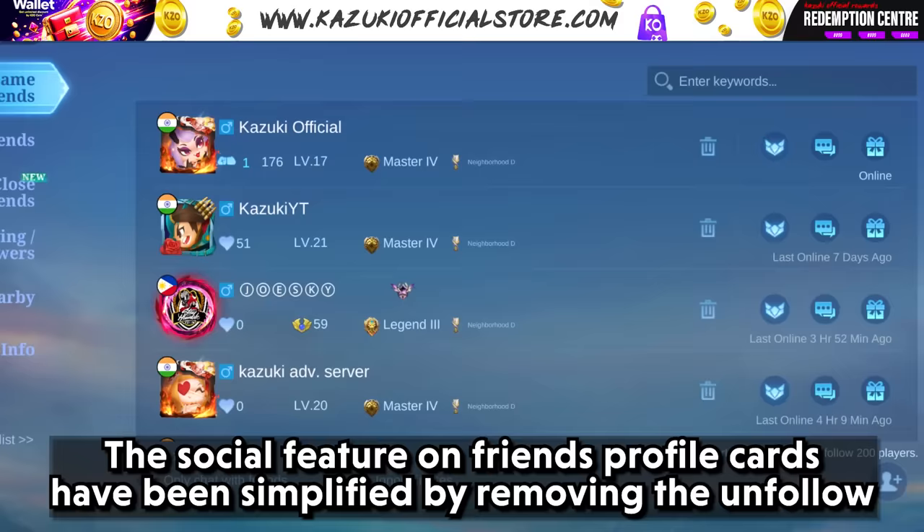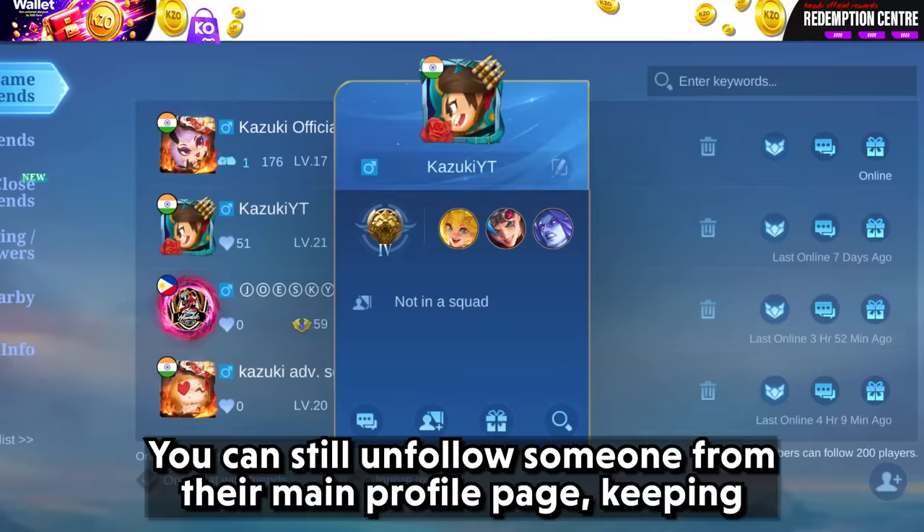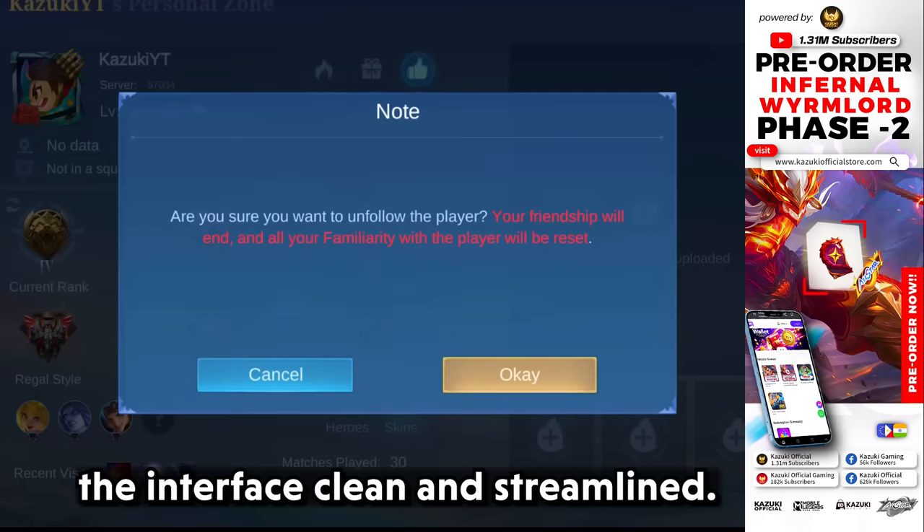Let's move on to system adjustments. The social feature on friends' profile cards has been simplified by removing the unfollow button directly from the profile cards. You can still unfollow someone from their main profile page, keeping the interface clean and streamlined.